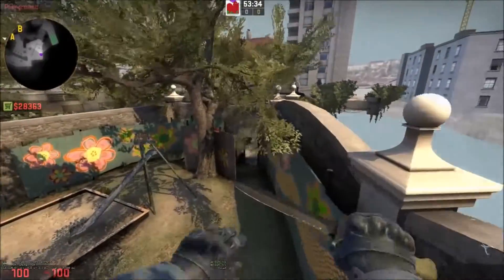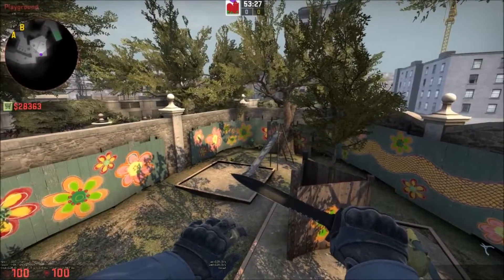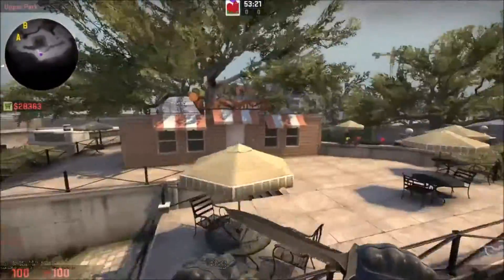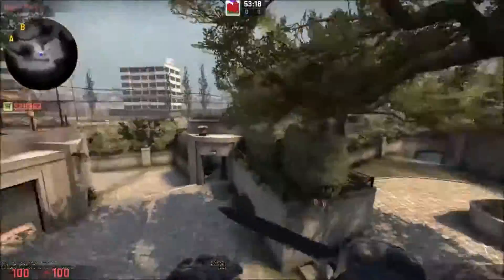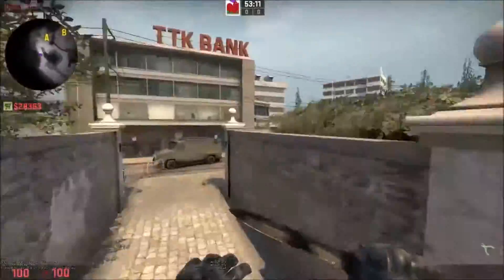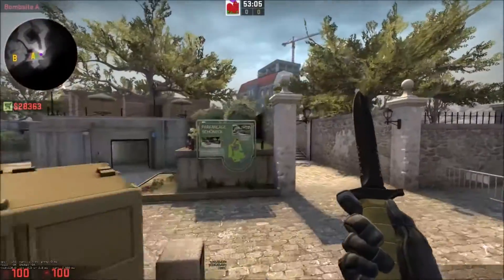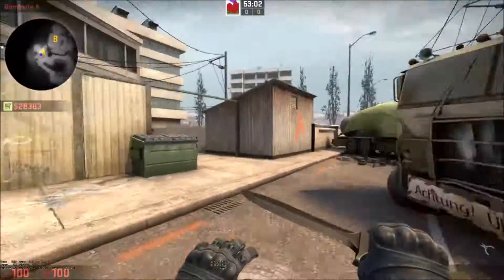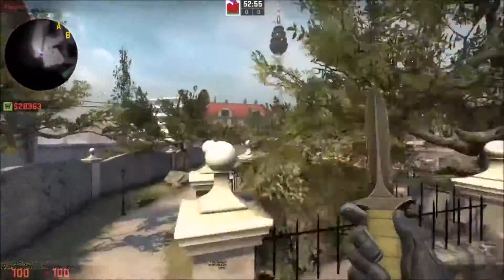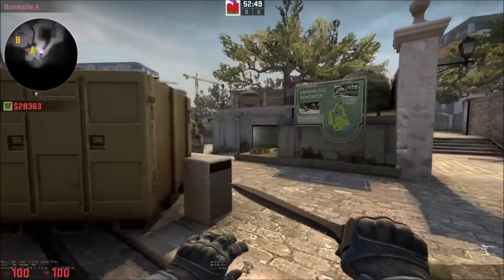If you're successful and you hit your shots pushing them back, it can take the T's just over a minute to clear out all the A area if they want to come to the site. This means you can have more presence towards B — potentially one player spotting towards A late round and four players stacked towards B, since you've taken all this map control and you'll spot or hear them if they try to take it back with flashes or Molotovs.